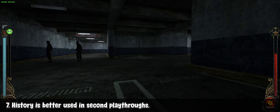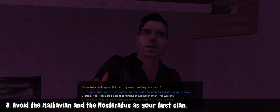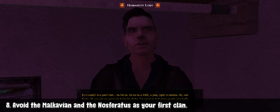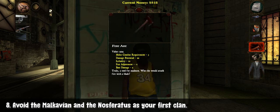If this is your first playthrough, just ignore the history choice and focus on which clan you want to play as. You can worry about that more on your second playthrough. As most veterans will tell you, I would highly advise staying away from Nosferatus and Malkavians on your first playthrough, as playing those clans affects certain quests and changes some mechanics and dialogues. If you're not sure which clan to pick, I'll leave my beginner's guide to clans linked.